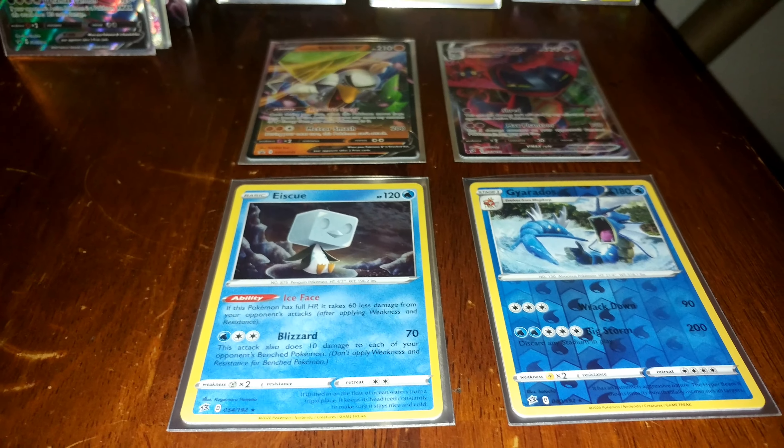And that's gonna do it for the video. Hopefully you guys all enjoyed — we got some pretty decent pulls. We really got nothing out of the Galarian Sirfetch'd box, but out of the two Rebel Clash packs we hit twice — once really big with the Dragapult V-Max and then once actually decent with the Eiscue holo. More videos coming soon, stay tuned and see you guys on the next one.